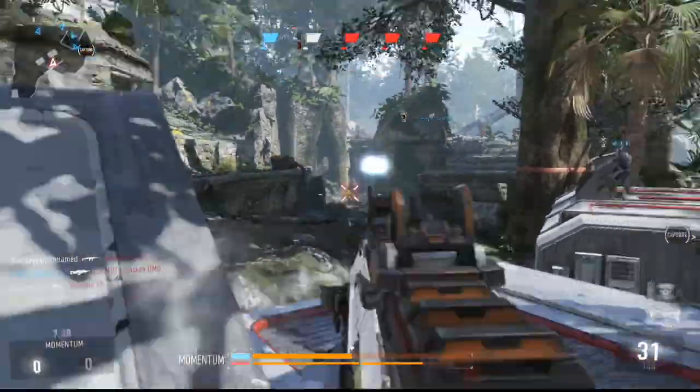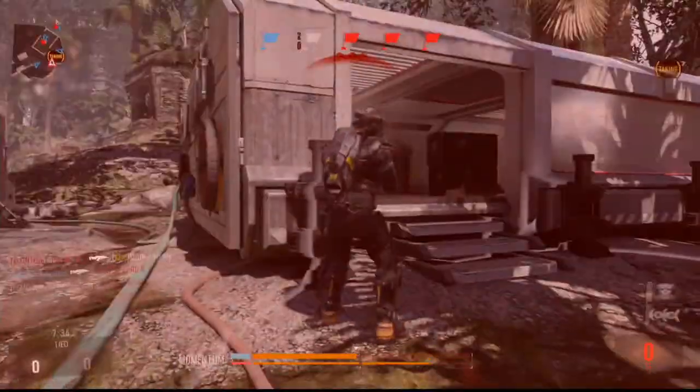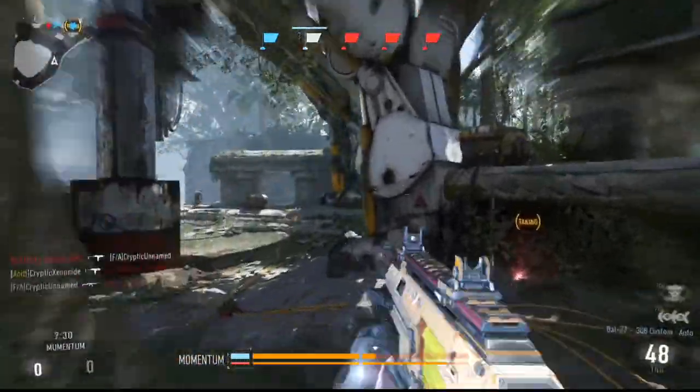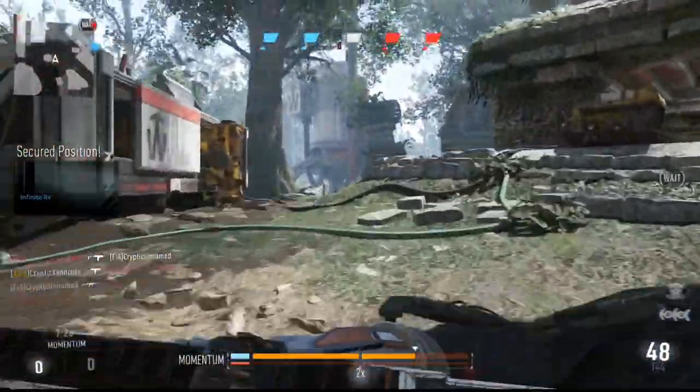Because when you exo jump, you're already trying to move your aim back down, but they're going to have to react and try to move their aim back up. With a little bit of practice, you'll be able to adjust your aim onto them faster than they can adjust their aim onto you, and thus be able to get a couple more kills.